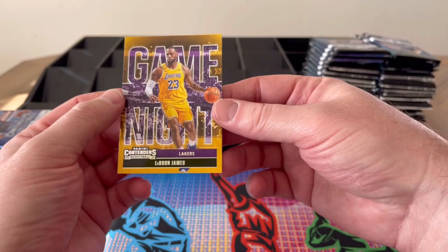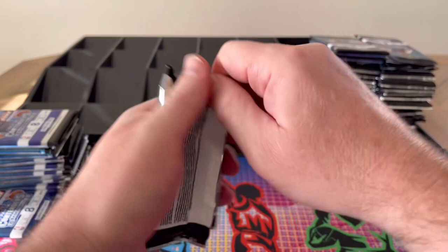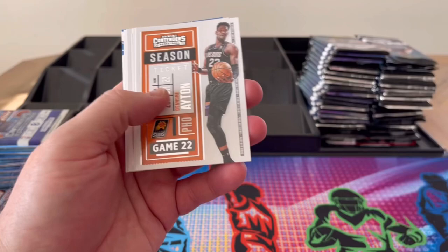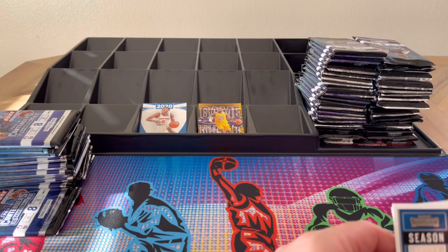LeBron James — nice! Game Night LeBron James starts us off. We do have the bronze, regular, and red ticket variants, so there are three different variants essentially of the tickets. Sion, Ayton, Irving, Sexton — bonus there — then the Iron Fox in bronze, and Manuel Quickly, who started our 2020 draft class last time.